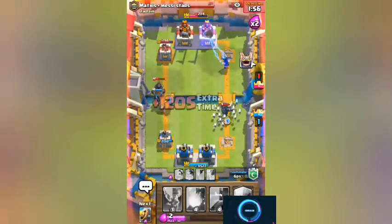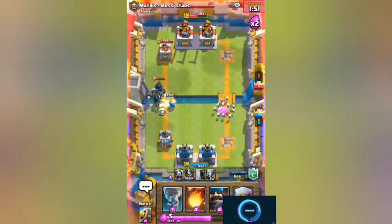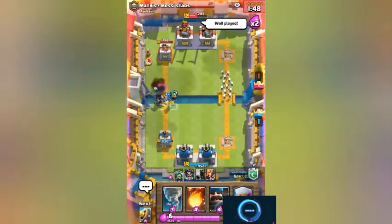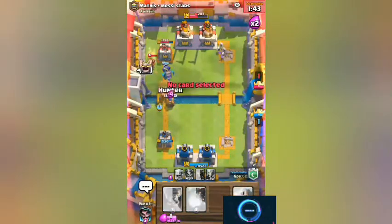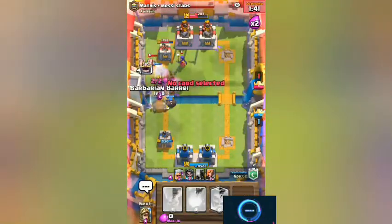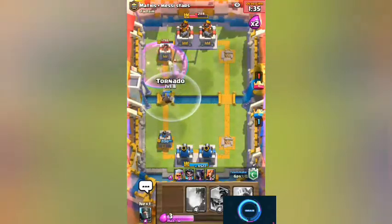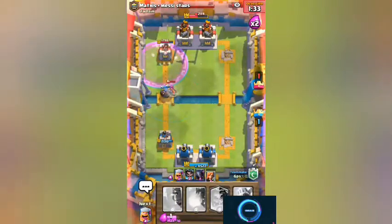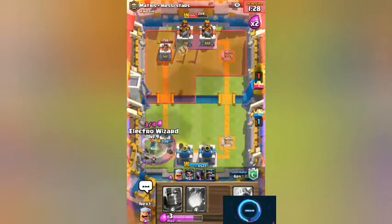Inferno Dragon, please - both works. We might win this match, hopefully. Look, someone is watching us! Come here, my parents, come here. Put a Valkyrie, please. Do I really have to do something?